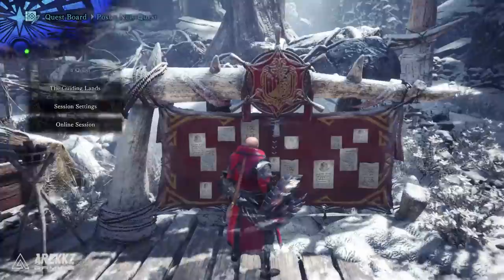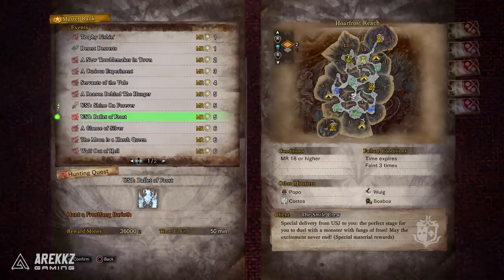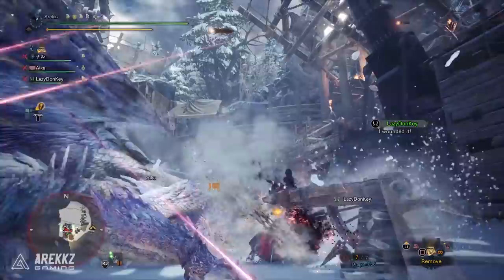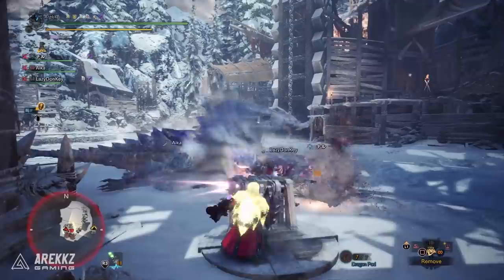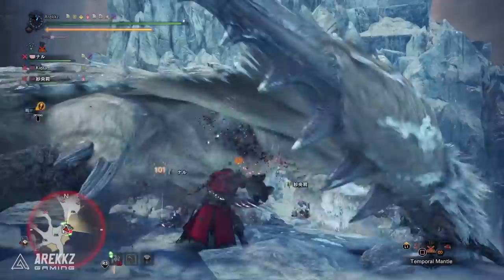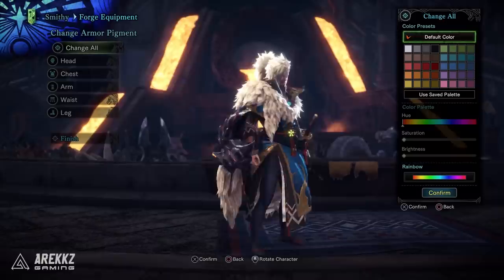First things first, head to the quest board. The quests you want are either USJ Shine on Forever or USJ Ballet of Frost. Shine on Forever is against a Velkhana in the Seliana Supply Cache — that cool arena we've been using to fight elder dragons — and doing this quest gets you materials to craft the bow and the layered version of the original Monster Hunter World USJ armor. Meanwhile, USJ Ballet of Frost is against a Frostfang Barioth and gives you materials to upgrade the bow and craft the new armor set.